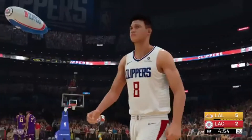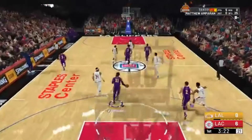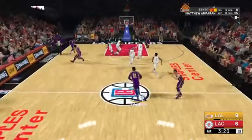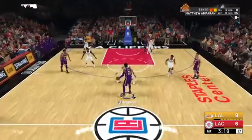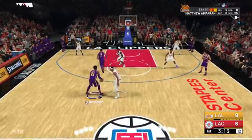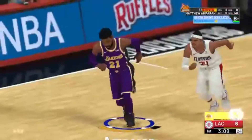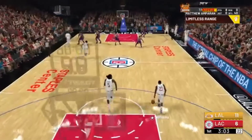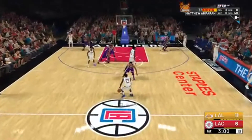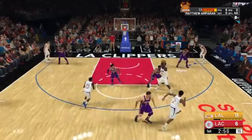Catch and Shoot is one of the easiest badges to get — even Hall of Fame or Gold, you can get it so fast. For Limitless Range: when you have the ball and you're open, take a shot from one step beyond the three-point line. You can call for a screen to get open. That should register as a Limitless Range shot because it's pretty far out. Just be about one step away from the three-point line and it will count as Limitless Range.